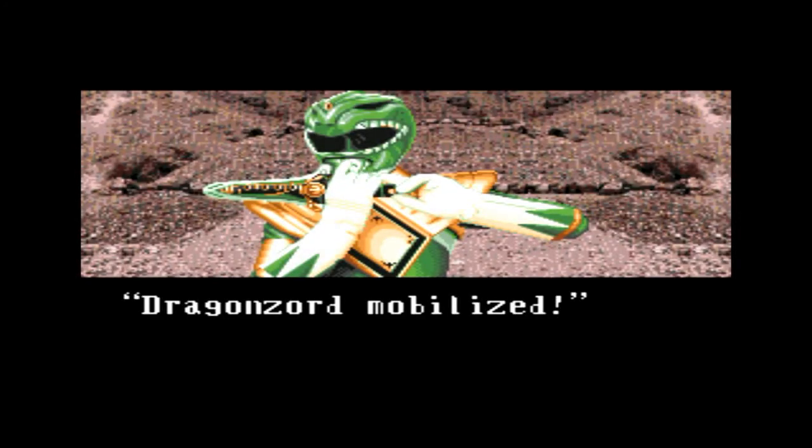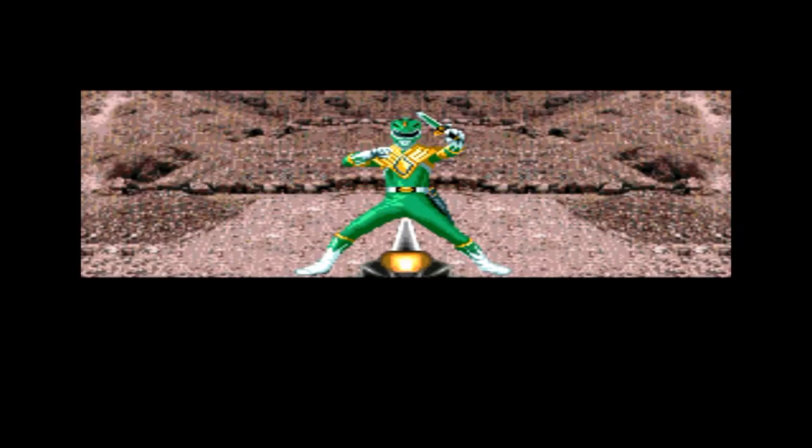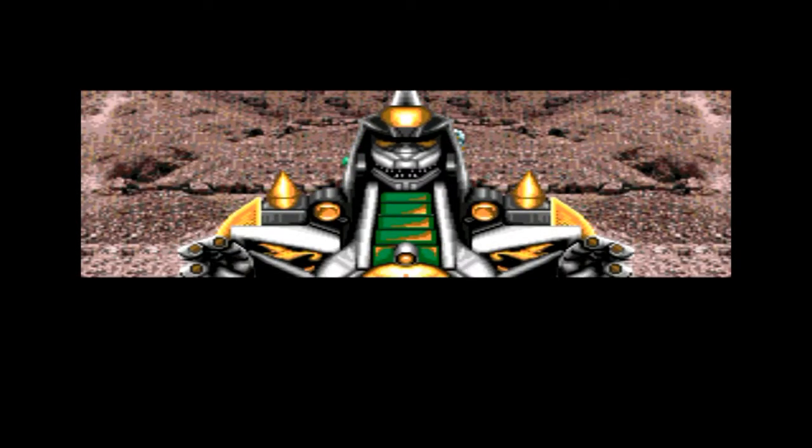The Green Ranger is going to call his Zord — the awesome one, the Dragon Zord — out of the water like Godzilla. He calls his Zord out of the water, which is pretty awesome. I like the cutscenes in this game; they're definitely awesome, and definitely awesome for a Sega Genesis game. I don't remember seeing cutscenes like this on a Sega Genesis.